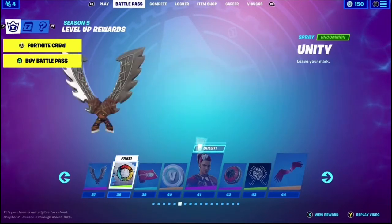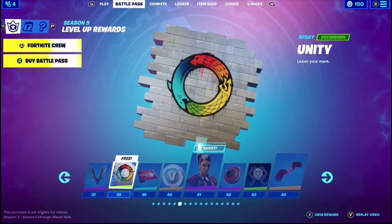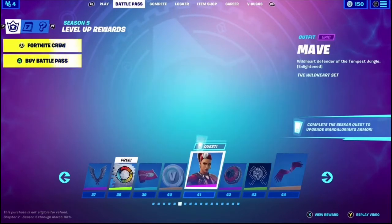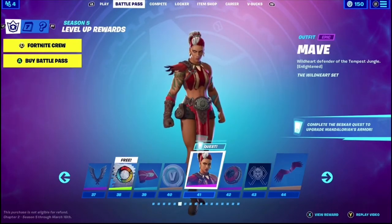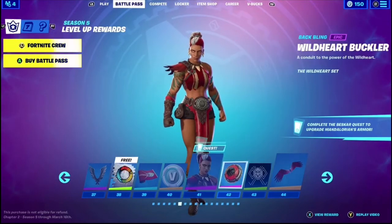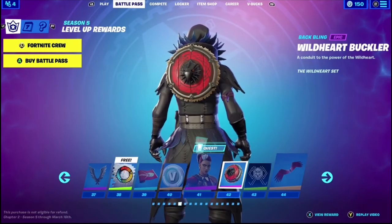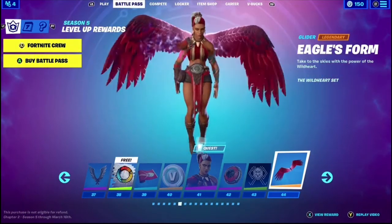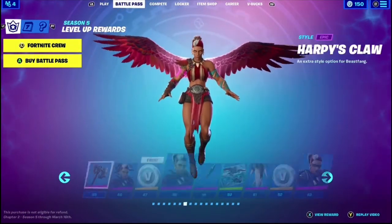Beast Fang — pretty decent as a pickaxe. Unity. Wild Heart Wrap. Maeve — looks pretty cool. Backling Wild Heart Buckler. Eagle's Form — that's a nice glider, I like that.